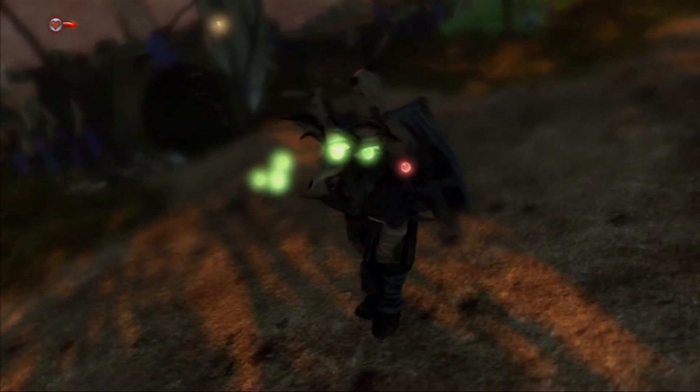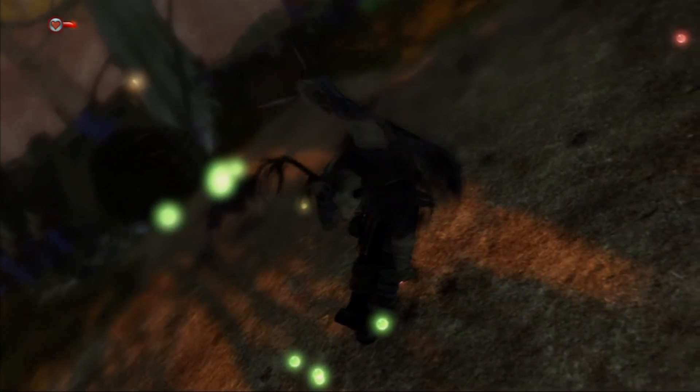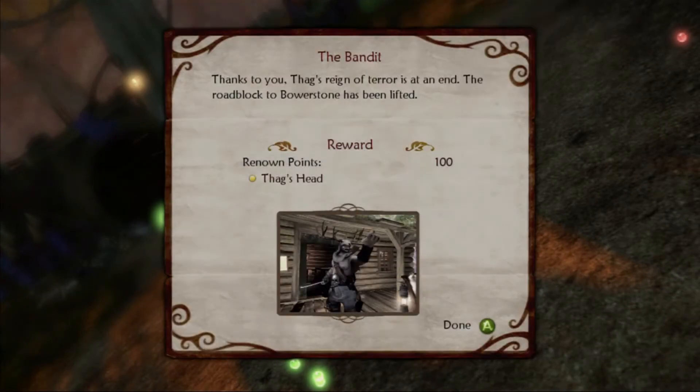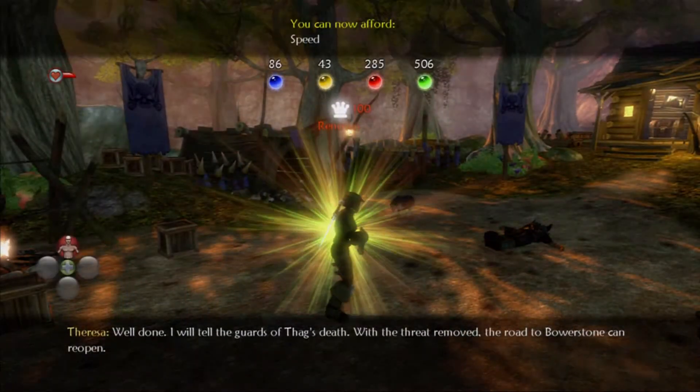This guy's pretty easy actually. It will eventually get harder but you just had to slow him down to death. Fallen weight expression — had to do that, huh? Thanks to you, Thag's reign of terror is at an end. The roadblock to Bowerstone has been lifted. That was lazy! How come the cops couldn't do that before? Is it because they couldn't throw fireballs? Well done. Probably right.